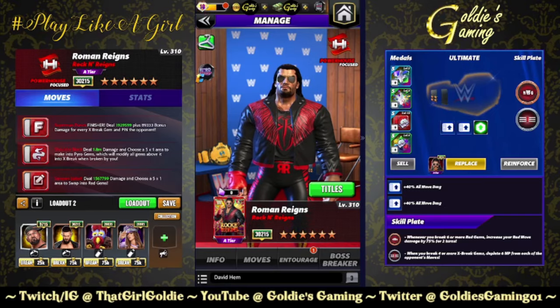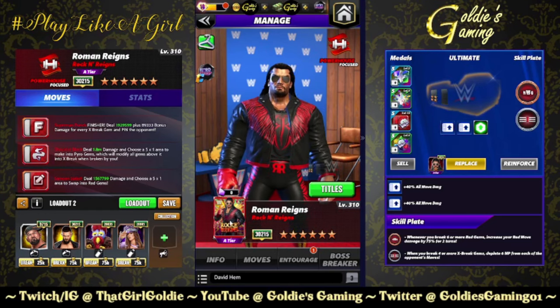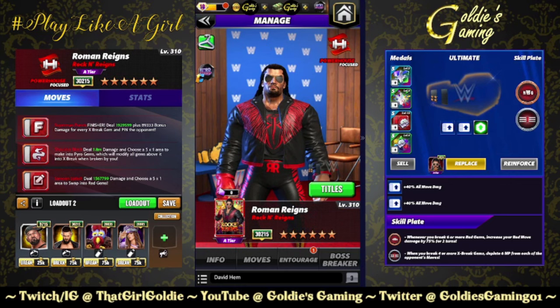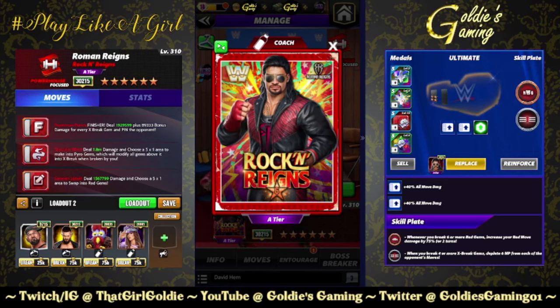Hey everybody, Goldie here and today we're taking a look at the newest character in WWE Champions. Kind of inevitable when they said modern era superstars in a legends ilk — I think Roman Reigns. I love Rockin' Reigns, top tier name. Who does he look like? Sound off in the comments. Before I start the video, I sent this picture to my parents — Shinsuke obviously looked like Michael Jackson, Ria totally looked like someone in Motley Crue, Kevin Owens looked like Danny Zuko to me, but Roman I don't know — generic.